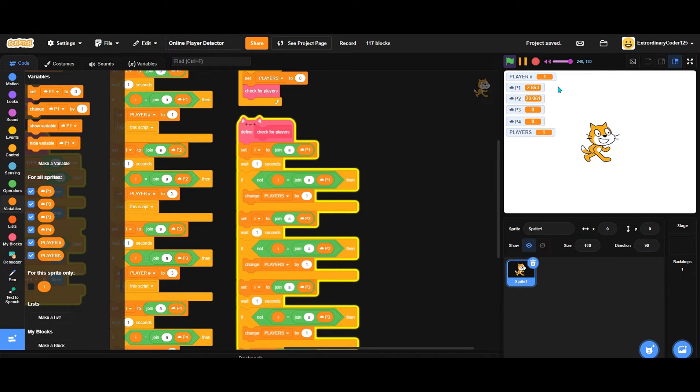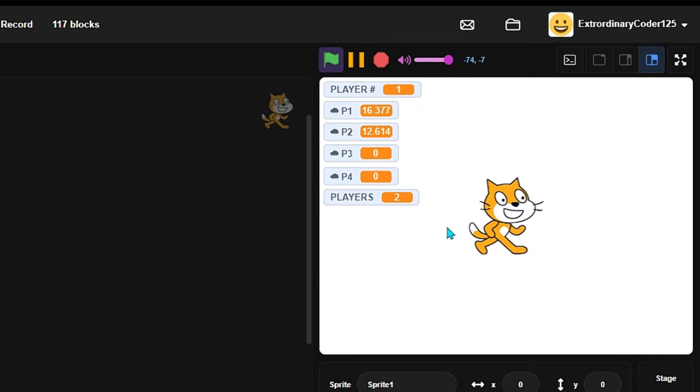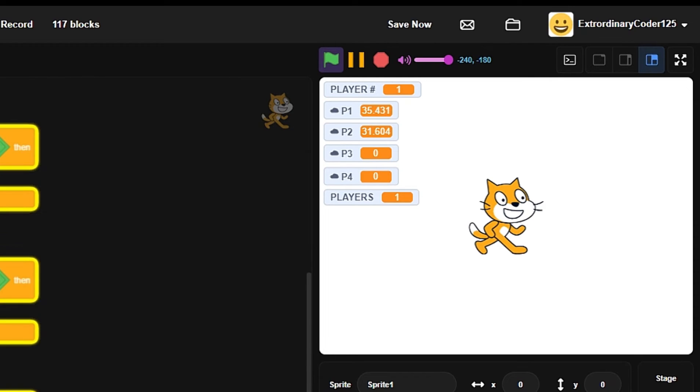Now if I show the players - as I reload the other tab - you can see there's only one player; it's changing from 0 to 1 because it resets every time. Now if we join the game from the other tab, look, it shows 2 players! But as you see it goes from 0 to 1 - if we wanted to go faster we could put 0.1 seconds. It only shows 0 to 1 or 0 to 2 which is still pretty slow.